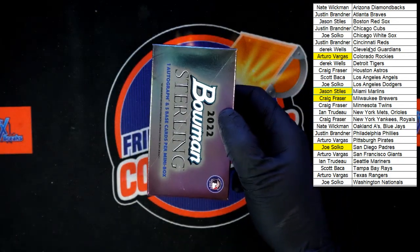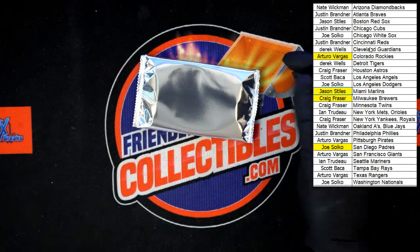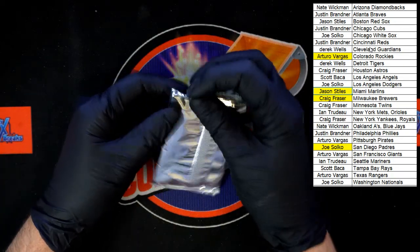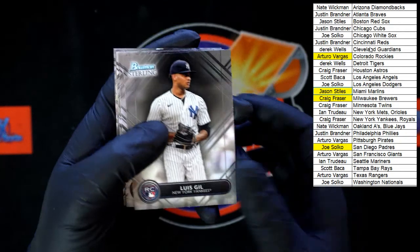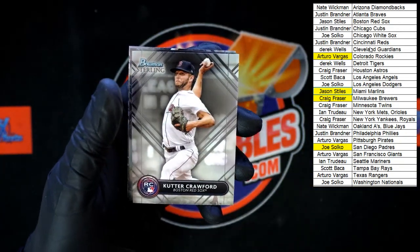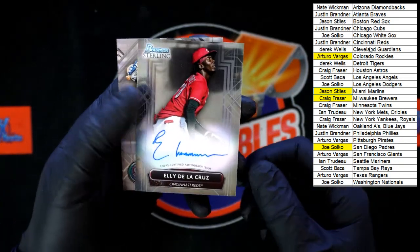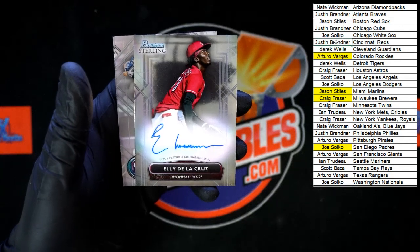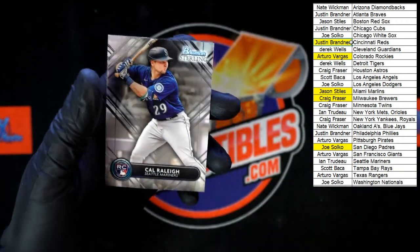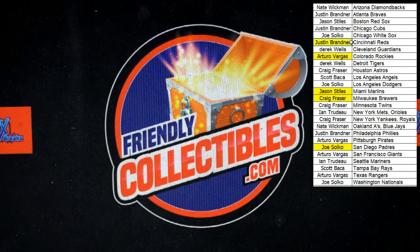Last mini box pack — there it is. Luis Gill for the Yankees. Hunter Green for the Cincinnati Reds. Cutter Crawford for the Red Sox. De La Cruz — Ellie De La Cruz — for the Reds, I do not see a number on that, going to Justin B. Cal Raleigh for the Mariners. Shane Baz for the Rays. And that's going to do it for that box of Sterling! Next one will be up on the site in a second — a lot of fun, nice looking stuff. Thank you all!